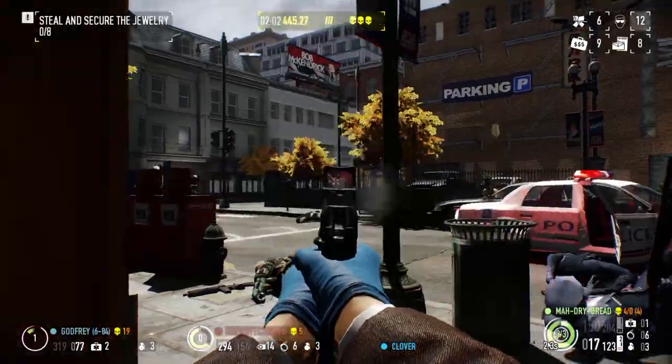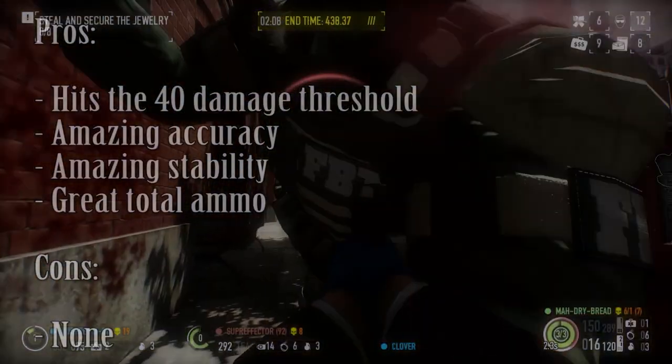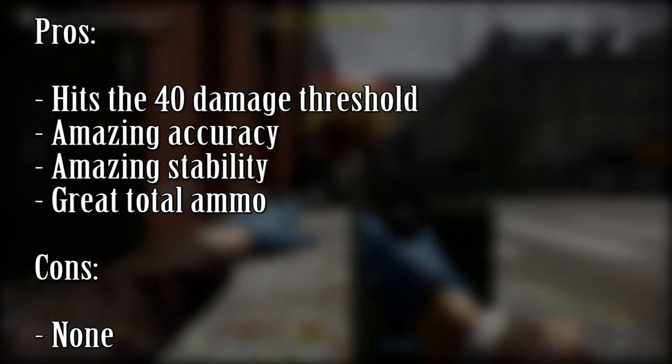Now onto the next weapon — the Interceptor .45 Pistol. The Interceptor .45 is one of the best pistols in the game by a landslide, being the main contender for the Gruber Kurz. For the pros: it hits the 40 damage threshold with skills, has amazing accuracy, amazing stability, and a great total ammo.